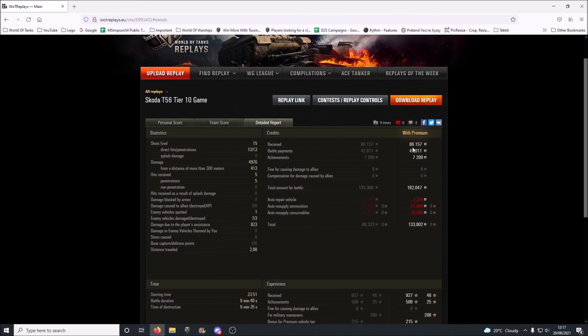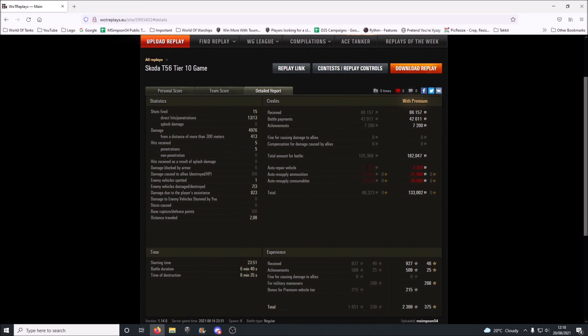And still, obviously, being a tier 8 premium as well, I made a huge amount of credits profit. Fired 15, hit 13, penned 13 — which is very nice. Like I say, just having that ability to — not quite snapshot, but you can snapshot in this thing. With this setup, I think you've got something like 50% better dispersion whilst moving and rotating the turret. Which means you can fire on the move if you know you're not going to be shooting at anything else, and you've got a really decent chance of being able to hit. It's absolutely mental.